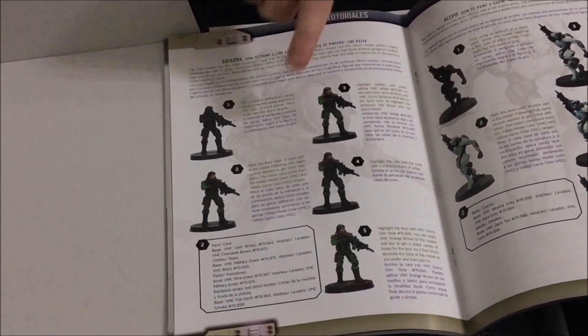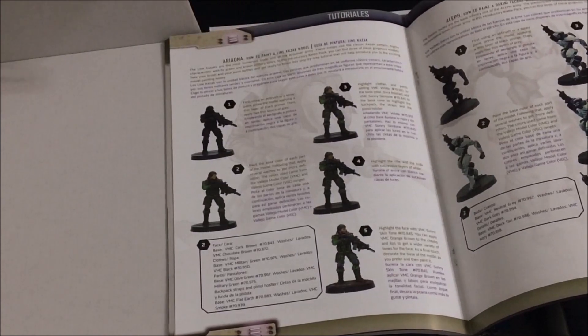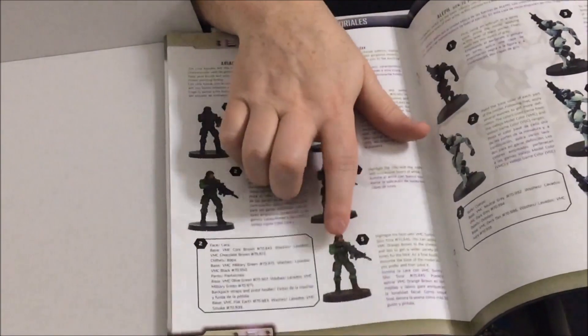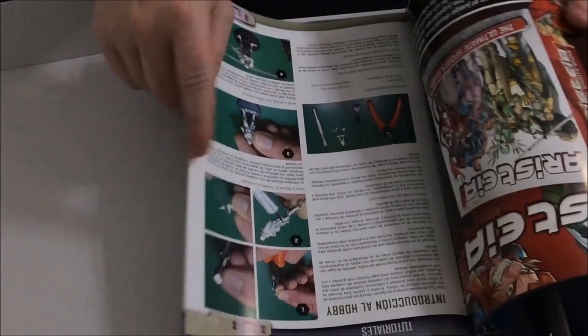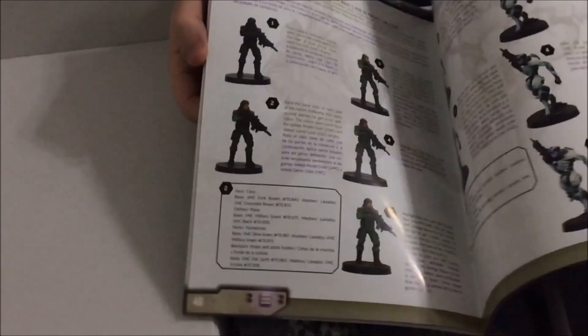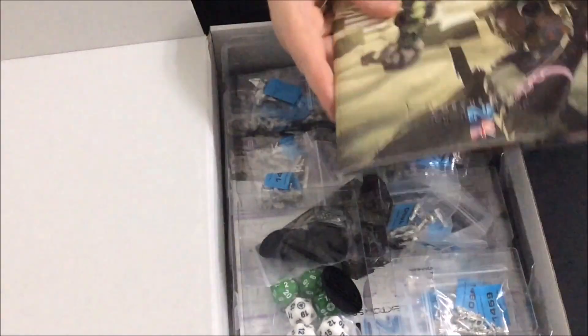We'll probably do a how-to-paint video on one of these at some point. This guide is much more detailed than what we do — we go for tabletop standard, but these come out really nice when fully done. If you haven't looked at Angel Heralda's masterclass books, they use a lot of Infinity models in those and they're excellent. The other half of the book is Spanish, so you're coming in at about 47 pages, which is not bad for a two-player starter box that's going to teach you how to play the game.